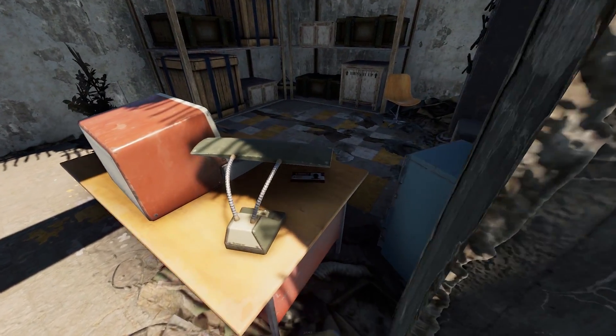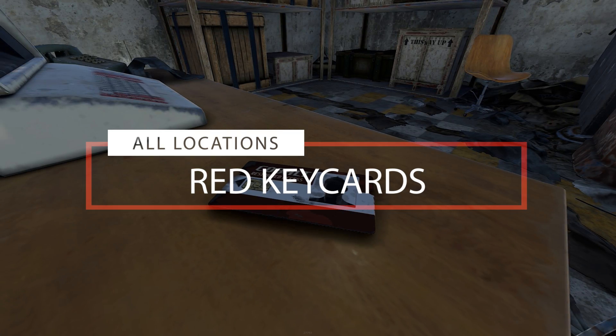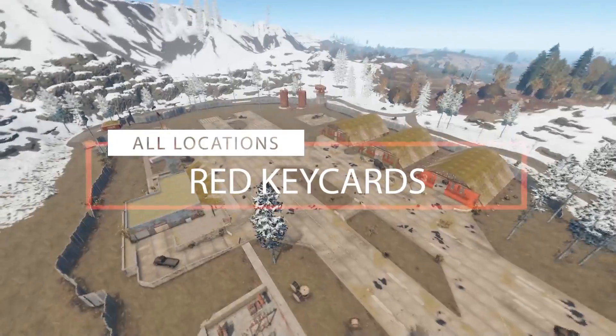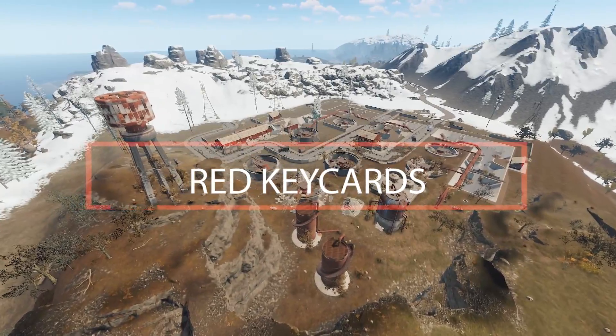Hello there. In this video I will show you how to obtain every red key card available in the game. You will need a green key card for some of the monuments, but you will always need a blue key card and a fuse for this episode. Watch my other videos to see how to get the other key cards if you haven't already.